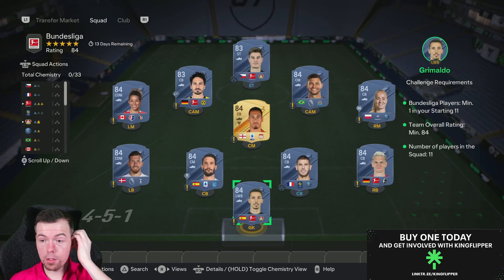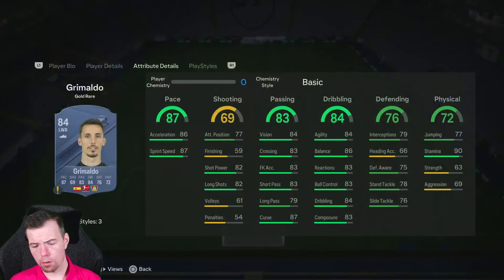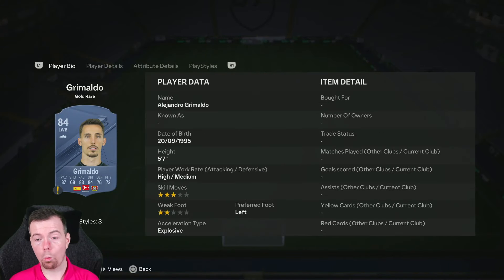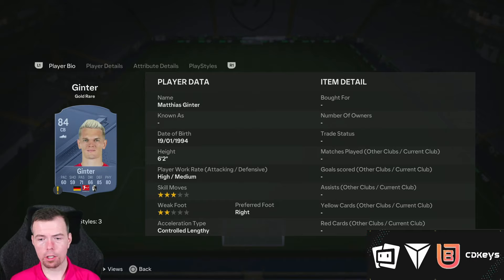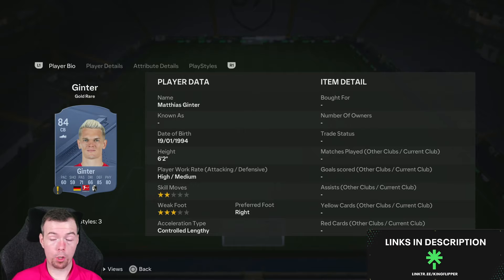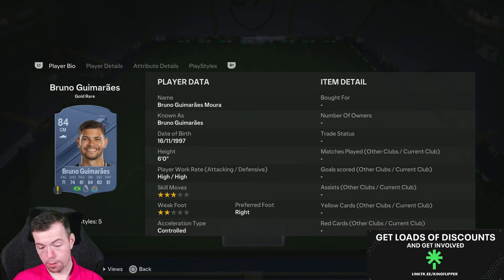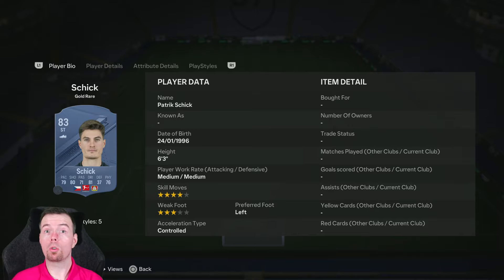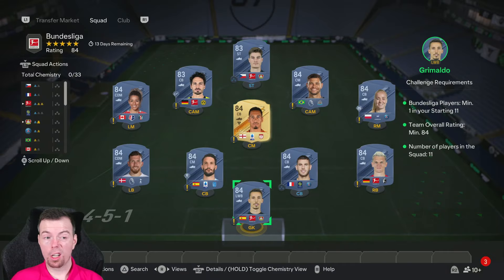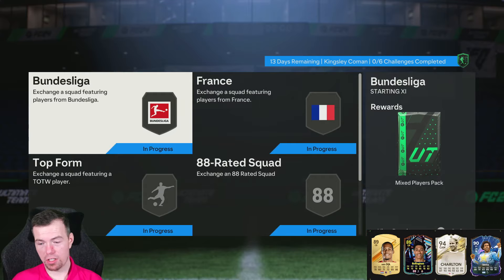Don't forget prices do fluctuate. Requirements for the Bundesliga recipe: you need one Bundesliga player. We've got a few cheap 84s and 83s — it's an 84-rated team, so nine 84s and two 83s is the way to go. 84s have been slowly coming back down; they're 1.9k at the moment. Grimaldo and Ginter are two of the cheapest Bundesliga players at 1.9k each. Then you've got Lucas Hernandez, Hoibjerg, Dudek, Smaldrini, Scott, and Gomez — all about 1.9k each. The cheapest 83 Bundesliga players are min price, 900 coins. So it's 18.9k to do at the moment for an 84-rated squad, looking between 15k and 20k — lovely and cheap.